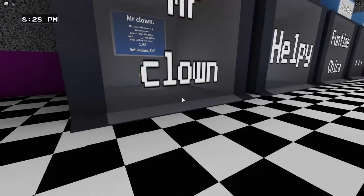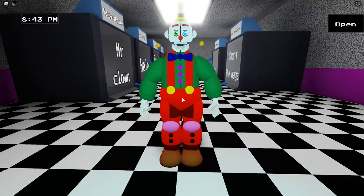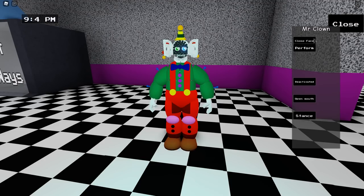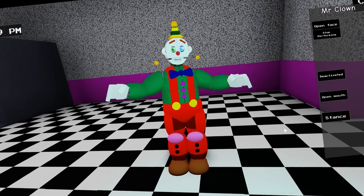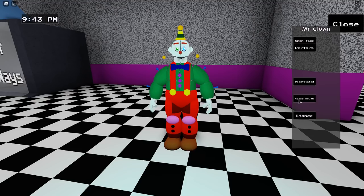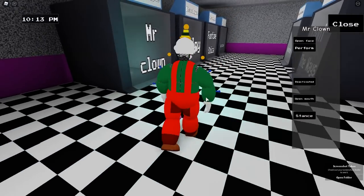The badge animatronics are in the same room as the game pass, so let's start with Circus Clown first. Here we go — oh, look at him! It's Ennard but he's like a big clown — that's adorable, he's not scary at all like this. We have an open face — he's kind of scary again. We have a perform — Ennard isn't evil, he just wants to give you a big balloon animal! Then we have deactivated, open mouth, and finally a stance.